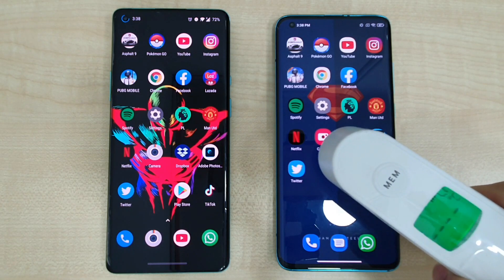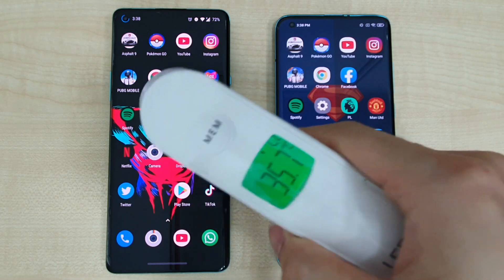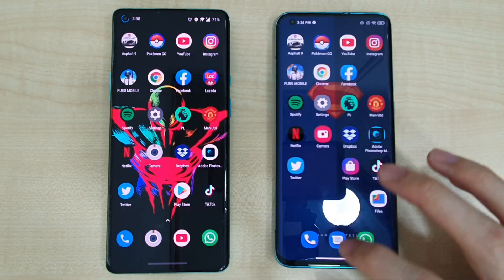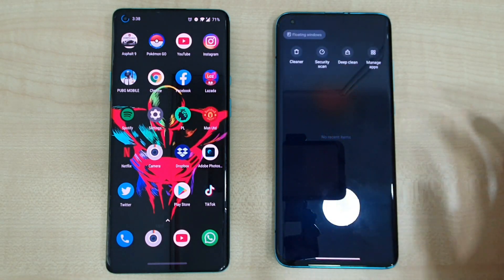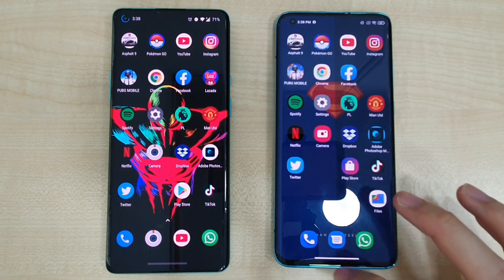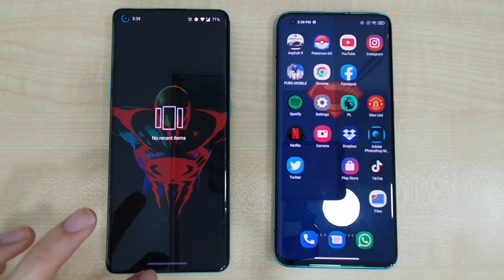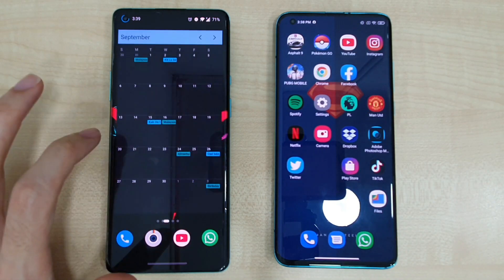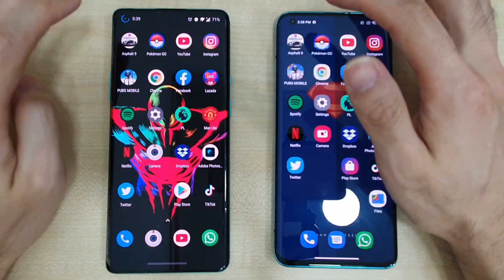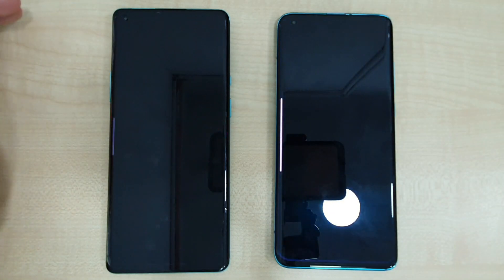Let's check those temperatures again. The Mi 10 is coming in at 36.2 while the 8 Pro is at 35.7. On both phones, all apps are closed and only Wi-Fi is on. Let's get to the apps.